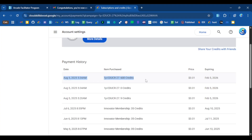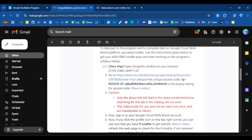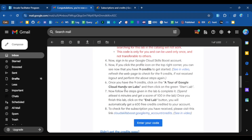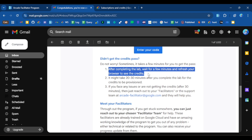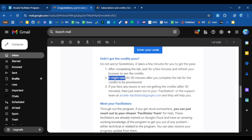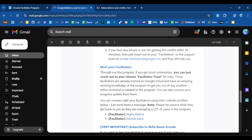Once you try to do skill badges, these credits will be required to start. If you follow the instructions carefully, you should not face any issues with the redeeming process. If you didn't get the credit pass, don't worry — after completing the lab, wait a few minutes and refresh your browser to see the credits. It may take 20 to 30 minutes after you complete the lab for the credits to be provisioned.